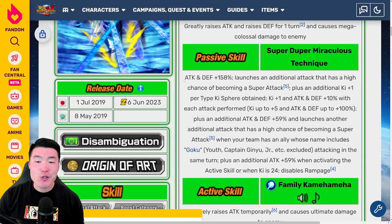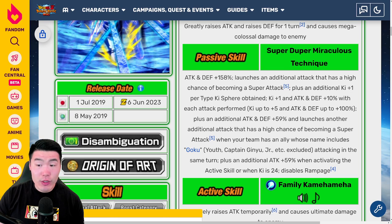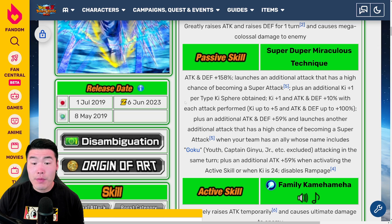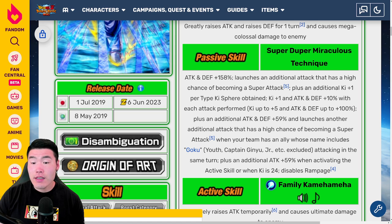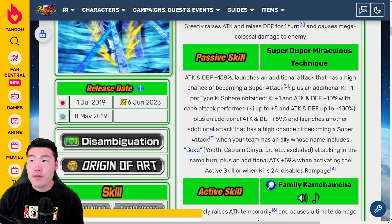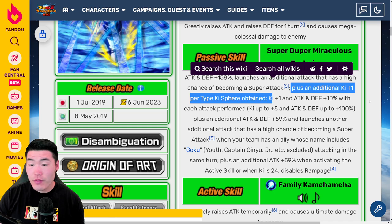Passive is Attack and Defense+158% — already a pretty significant increase from the 58% before. They're also getting an additional attack that now has a high chance of becoming a Super Attack, so it's now a 50% chance versus the previous 30%. Plus an additional ki+1 per type Ki Sphere obtained. The ki+1 and Attack and Defense+10% with each attack performed, up to ki+5 and Attack and Defense+100%, stays the same. But the ki+1 per type Ki Sphere obtained is huge, because in the past these guys would struggle sometimes for ki — especially getting that 18-ki Super. So no more ki issues for this unit.